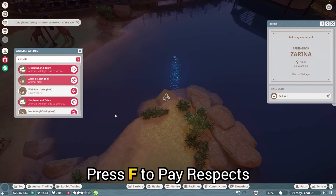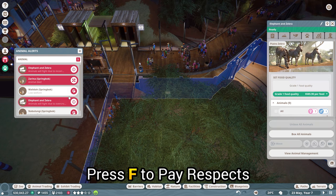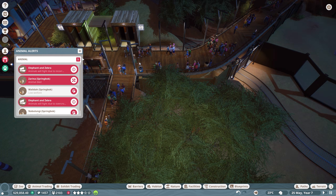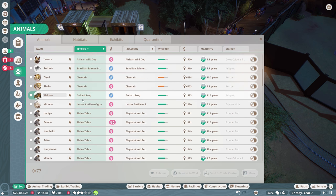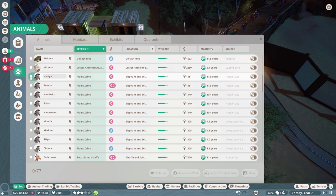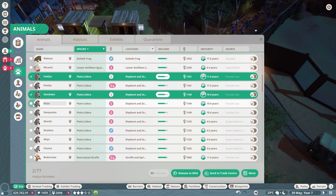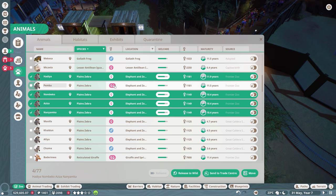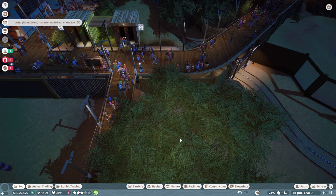Oh god, an animal died — a springbok died. Call the vet over. Animals will fight due to overcrowding — is it because of the plains zebra? So yeah, the females now — I need to get rid of some of the females. We had like two more females, so let's get rid of the male and now at least one or two females. I'll get rid of even more — the older ones are at the top of the list. Can't do pregnant ones. I'll just get rid of all the older ones and keep the pregnant one, then release to wild. That's 48 conservation credits right there, nice.